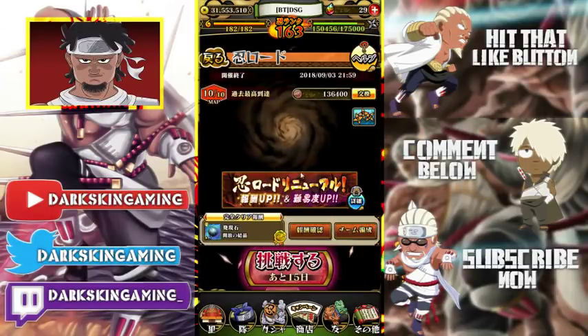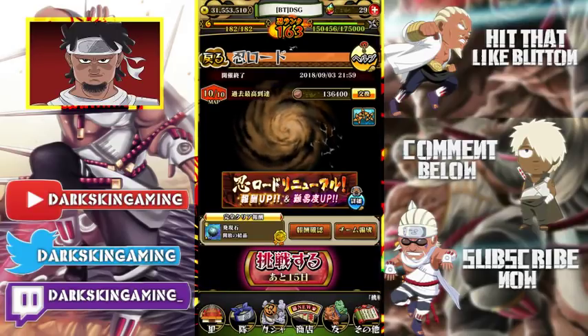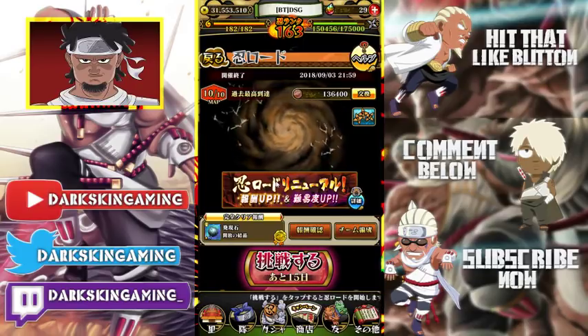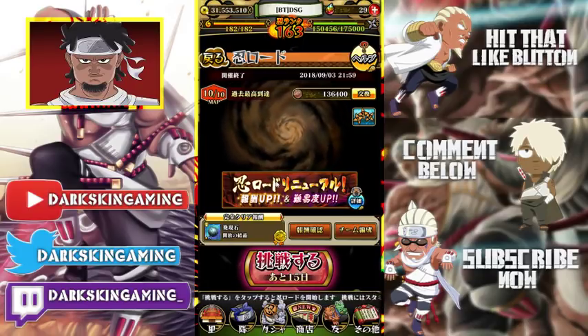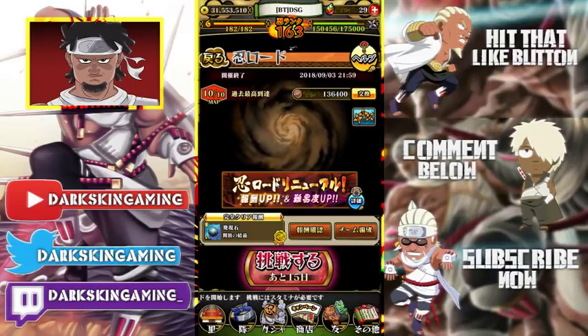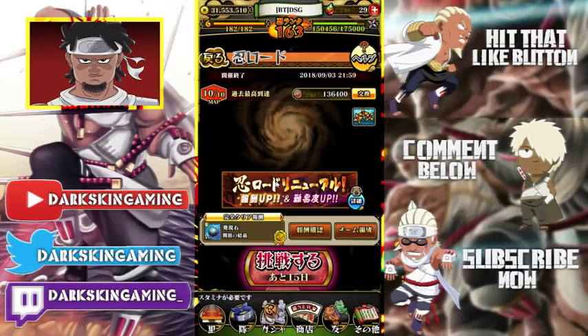Grinding ninja road — whenever you grind ninja road, every time you beat it you get 5,000 friend points. So if you continuously do that, you'll accumulate a lot of points. Like, I'm on global right now and I have like 30,000, and I'm probably going to farm even more.